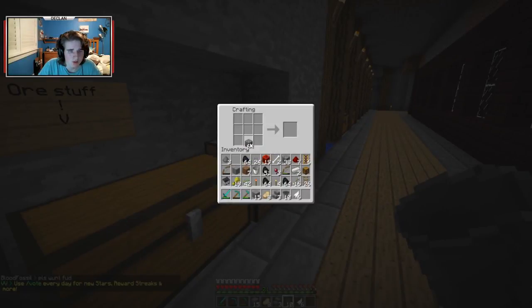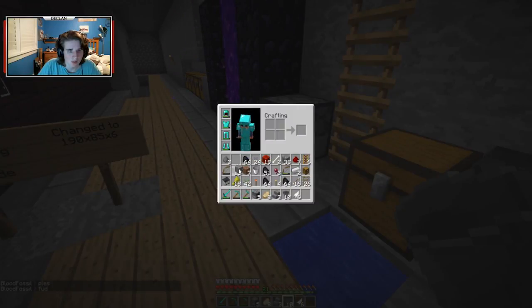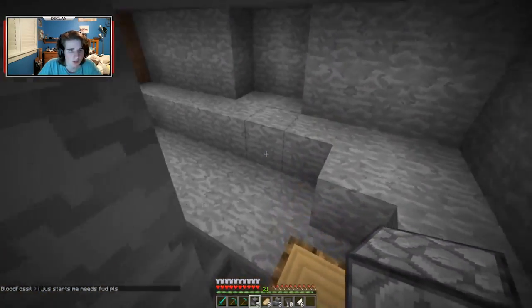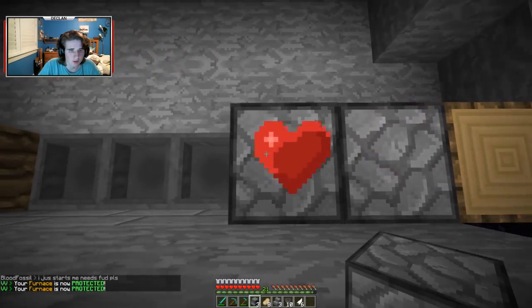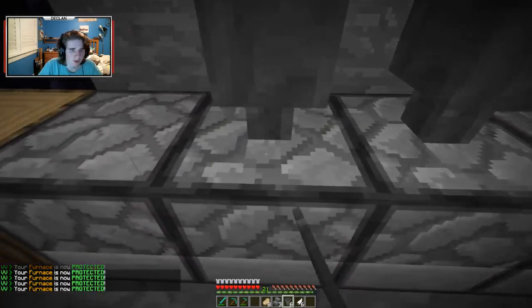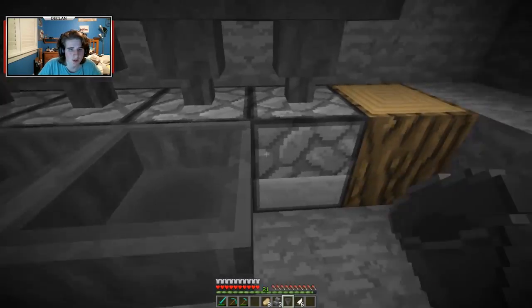So let's just make them. One, two, three, four, five — doesn't matter if I lose that cobble. I have enough of it already. Go up here, I'm gonna shift-click one, two, three, four, five furnaces. And then up here, one, two, three, four, five. And then just here, you're gonna shift-click. Make sure they're all connected to the furnaces.